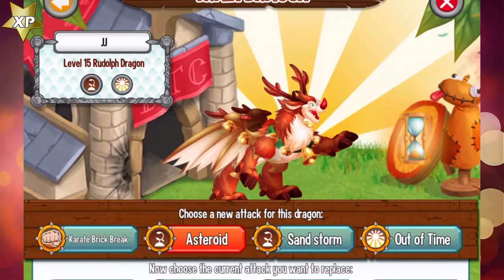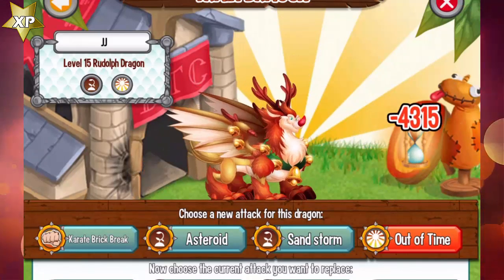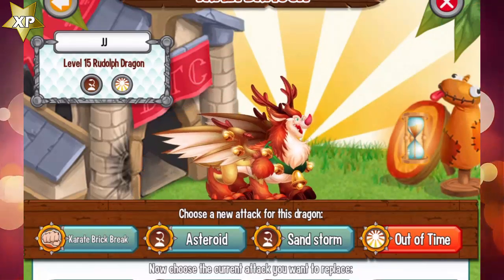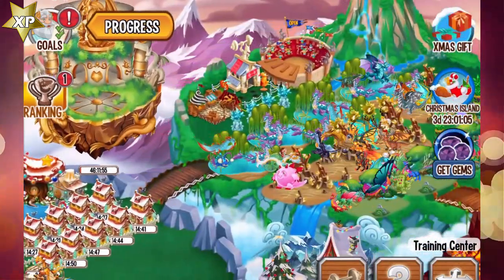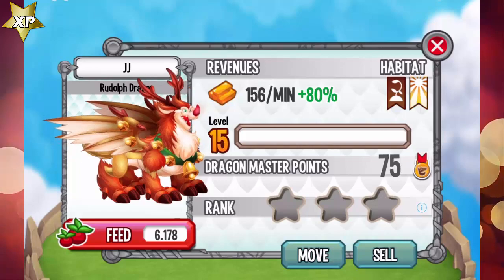The sandstorm attack and out of time attack are the most powerful attacks you can train this dragon with. This dragon will be weak against plant and dark attacks, so if you want to use him in combat make sure to use him wisely.